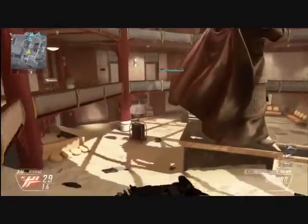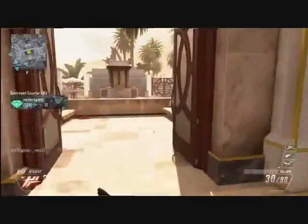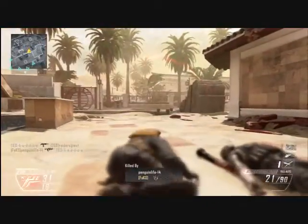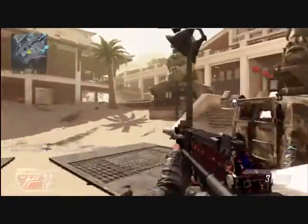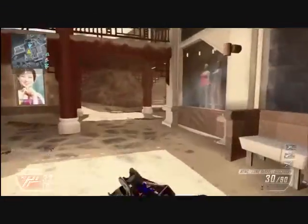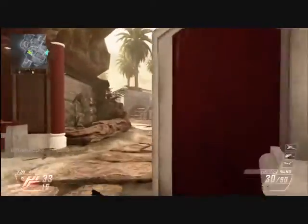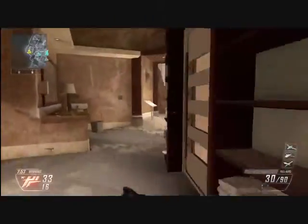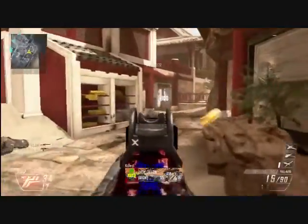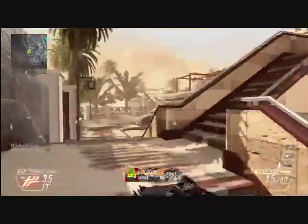First we're going to start off with the recoil section, and I'm going to give it an 8 out of 10. It has low recoil at close range and has the second lowest recoil out of all the SMGs at long range. The only SMG that has lower recoil than this gun at long range is the Peacekeeper. This gun has a solid amount of low recoil for its class — it's extremely impressive, very accurate, and very good.